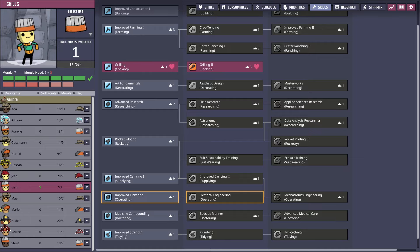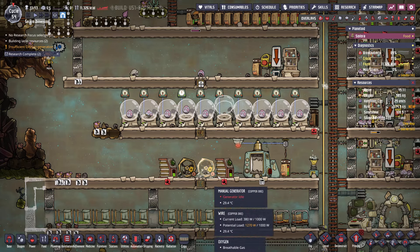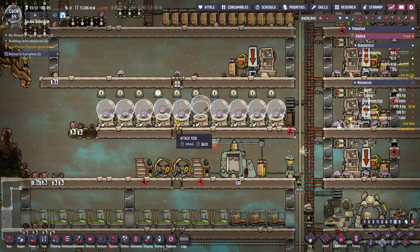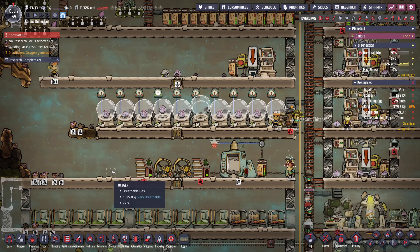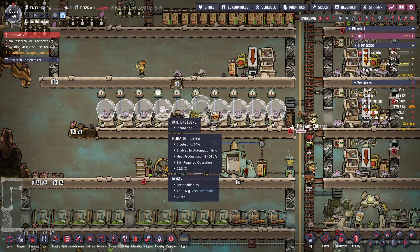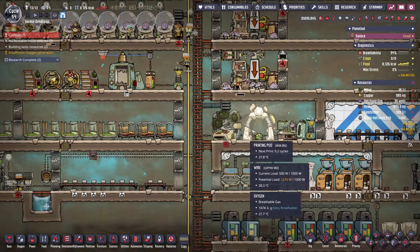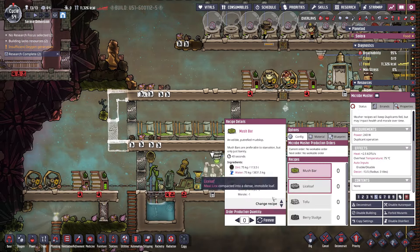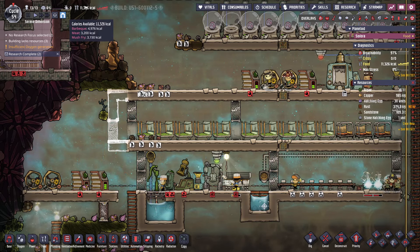Another skill point — Liam! Carry time. More carrying capacity. More barbecue. We will have another duplicate in this cycle, just to make sure we have enough of this.